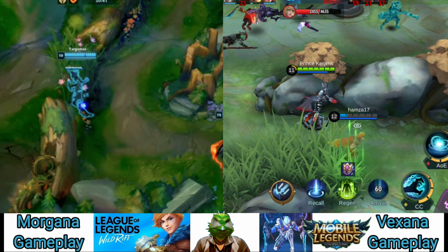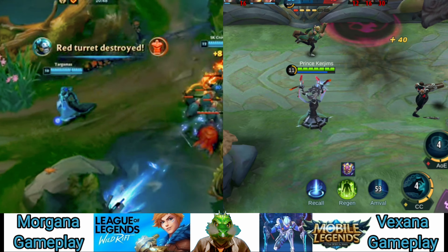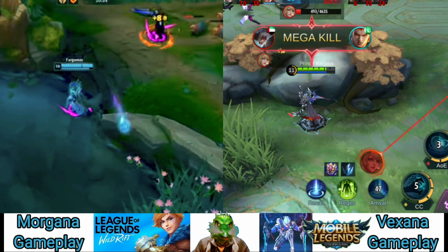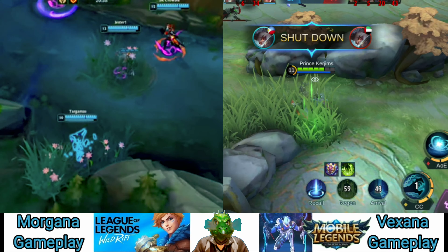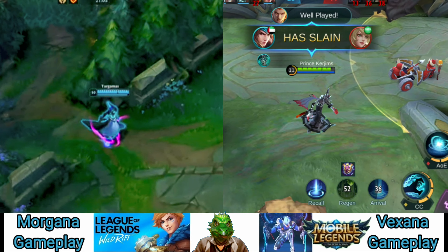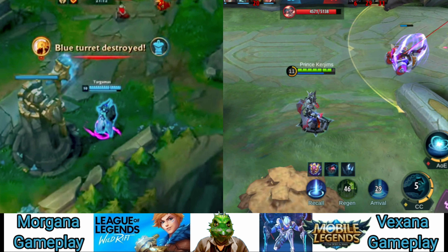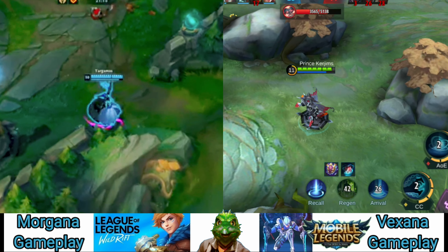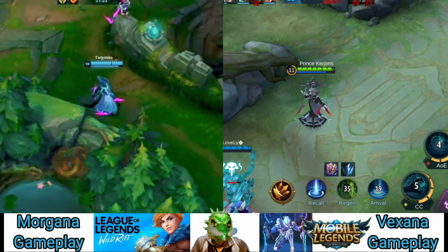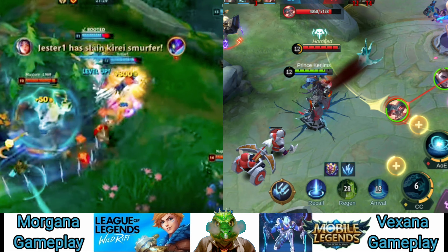Morgana is arguably one of the strongest roaming supports in the game. All it takes is one binding, and with the help of your ally laner, you should be able to pick up a kill. For roaming with Morgana specifically: if the enemy has Flash, lead with your ultimate to burn their Flash. If the enemy has no Flash but you do, lead with your ult or Flash-ult if necessary to guarantee the binding after the stun. If neither of you has Flash, chances are you won't get in range for your ult, so lead with Q instead.